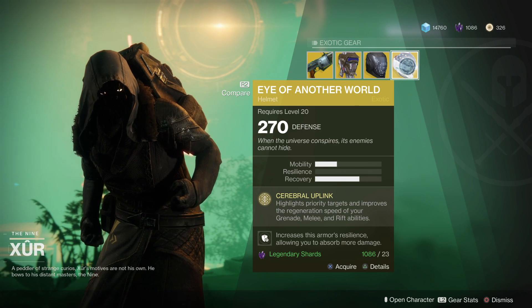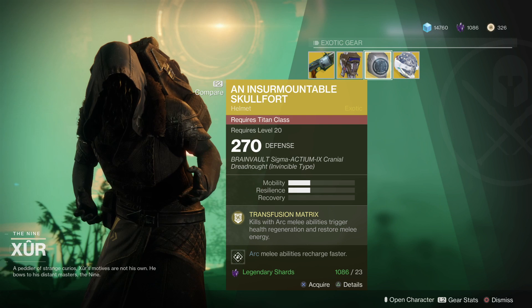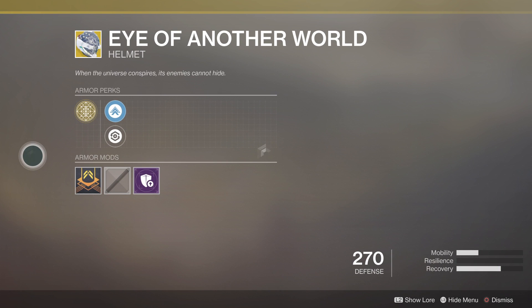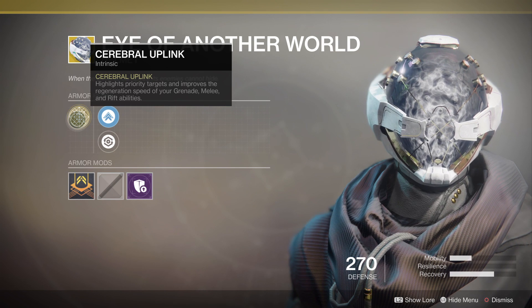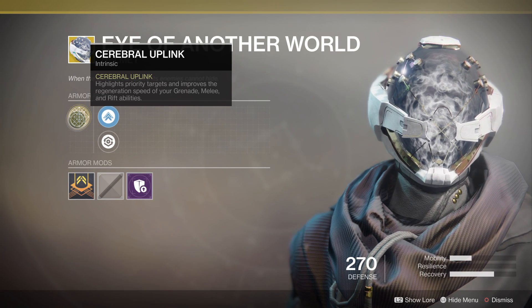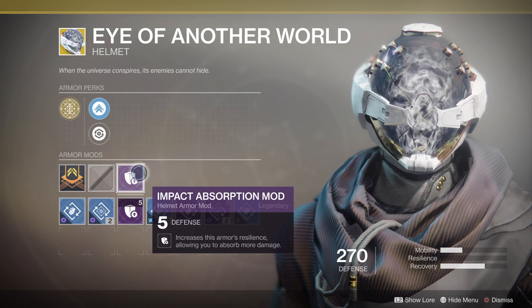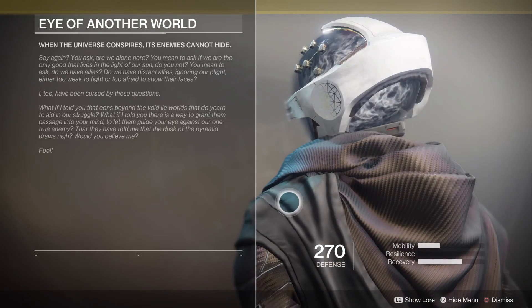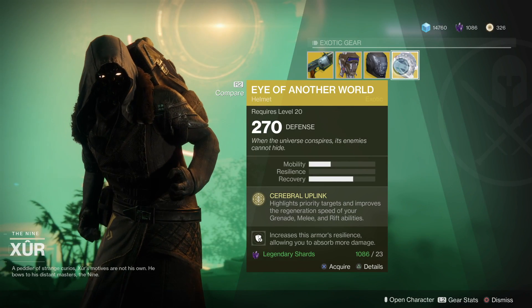I use the Eye of Another World on my Warlock, which I'm on right now, for my void build. It'll be 23 legendary shards. The Eye of Another World says 'when the universe conspires, its enemies cannot hide.' You can either increase mobility or recovery. Its intrinsic highlights priority targets and improves the regeneration speed of your grenade, melee, and rift abilities. The mod is an impact absorption mod that increases the armor's resilience, allowing you to absorb more damage. I quite like this one and it'll be 23 legendary shards as well.